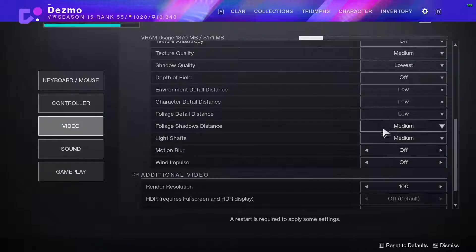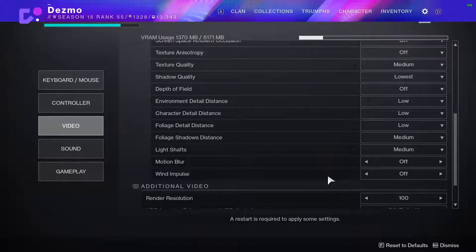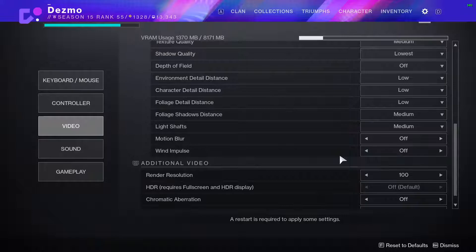This will be somewhat trial and error, and unfortunately you kind of have to restart the game for some of these changes to take effect — it will tell you. Motion blur should definitely be off. This is similar to V-Sync — just the devil of video settings in games. No V-Sync, no motion blur. You can turn wind impulse on or off — I don't really notice it, and by having it off I'm not missing out on anything big. With Europa now it might be doing something more, but frankly it's up to you.